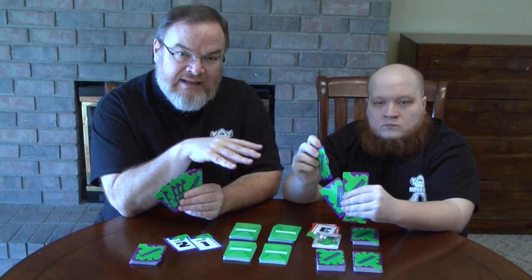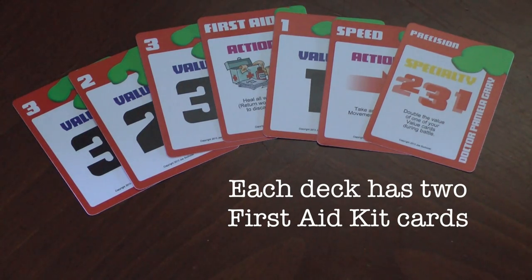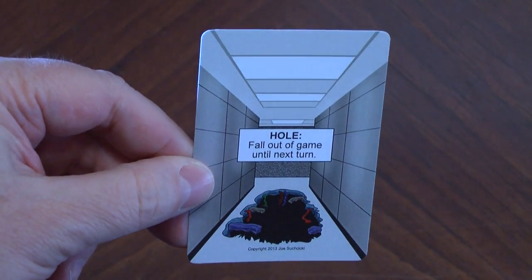However, there are first aid kits in the deck — they're action cards you can play during your action phase to heal all your wounds. Along the way, you're also going to encounter other obstacles in the corridors. For instance, you're going to encounter holes. If you fall in a hole, you're going to be out of the game for the next turn.